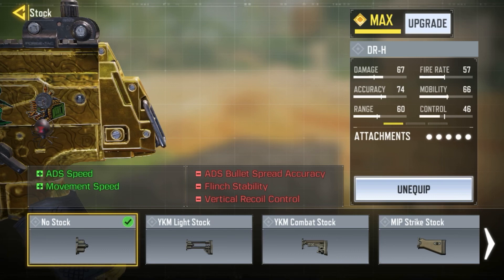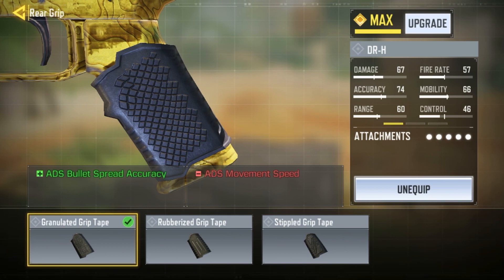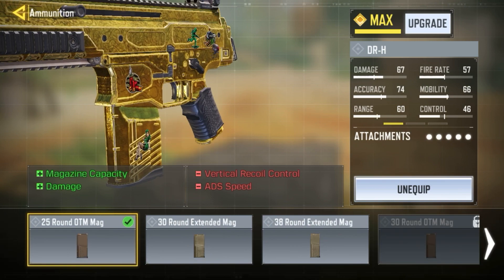Let's go into the gunsmith. I'm using No Stock so we can have more speed and ADS speed — I wanted this to be as fast as possible for ADS speed, and it also gives us movement speed. It will take off ADS bullet spray and give us flinch and vertical recoil, but vertical recoil won't really be a problem. For the rear grip I'm using the Granulated Grip Tape to get back that ADS bullet spread accuracy we lost.